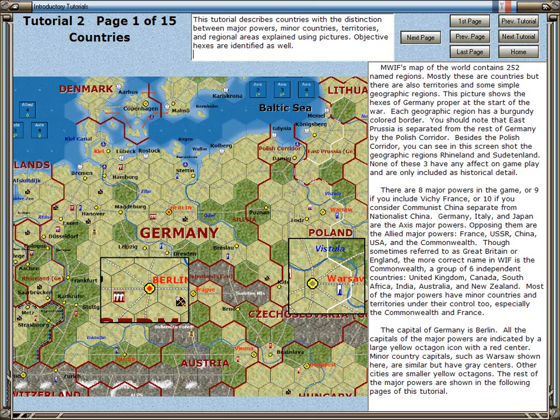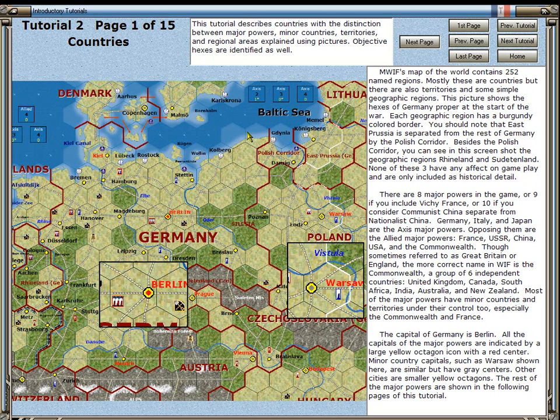Welcome to Chapter 2 of the training video for Matrix Games World in Flames. What you are looking at here is the first page of the second tutorial. Before getting into the details of this particular screen, I want to describe the layout for the picture and text tutorials. In the upper left is the number of the tutorial and which page you are on, plus its title.